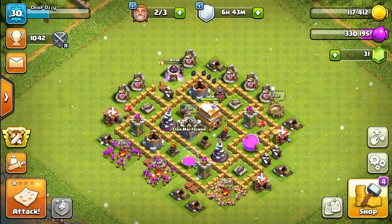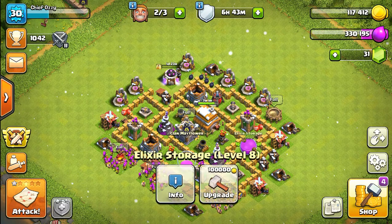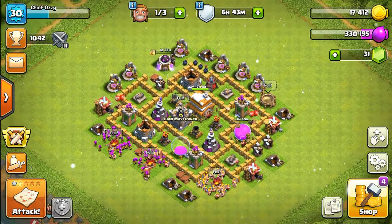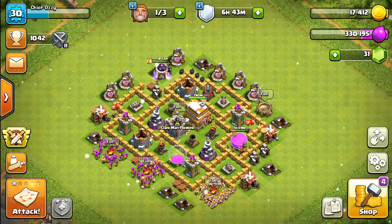So we won't be able to upgrade the lightning spell just yet. The other upgrade I want to make is my elixir storage. I need more space because a lot of the buildings I'm going to build at Town Hall 7 need a lot of elixir, so we're going to upgrade our level 8 storage to level 9. That will officially drain us of gold, and that takes care of today's upgrades.